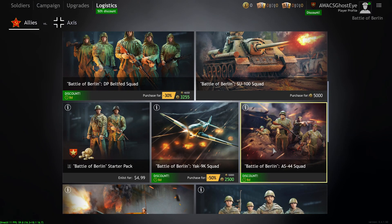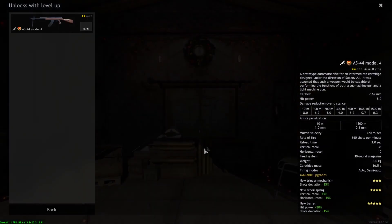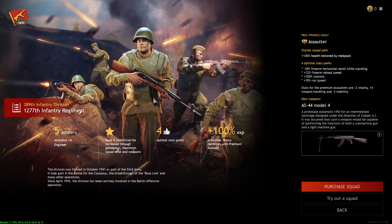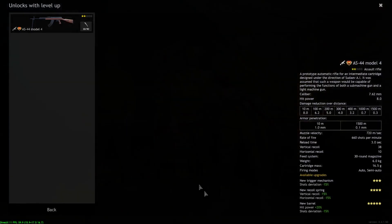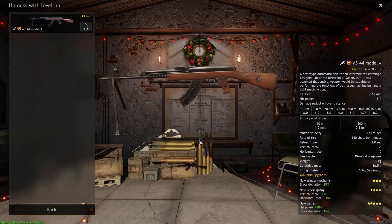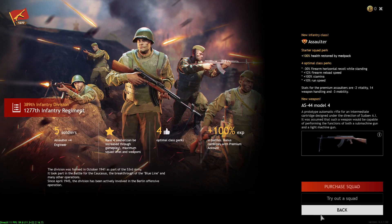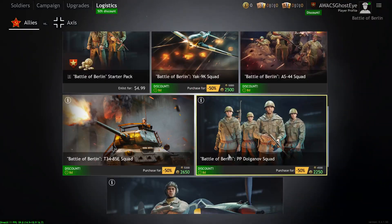The AS-44 Squad — the AS-44 is basically the Soviet version of the MP-43-1 or the STG-44. It's going as a bundle for roughly 28-30 bucks. Not a bad squad at all — you get four assaulters and one level two engineer. The AS-44 recoil is pretty good, the damage is really strong, and it's overall like an AK-47 in terms of feel. A very, very good squad worth picking up and worth the price of admission.